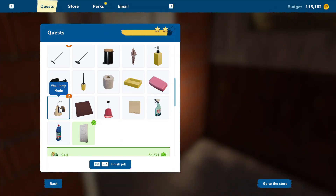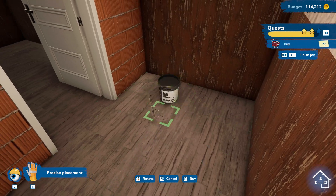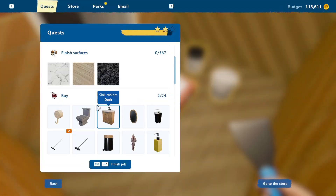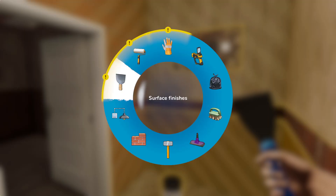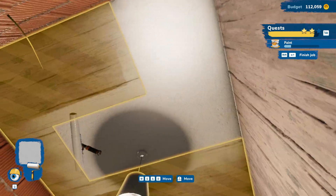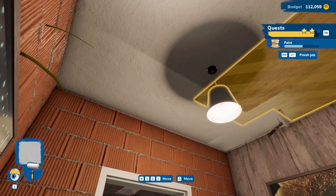Do we have a light in here? We do. Let's start there. We want black paint, white paint, marble, wood, and black granite tiles. So white for the ceiling, I'm assuming. Oh gosh, it did that weird thing again. I don't know why it gets so weird about the angles.